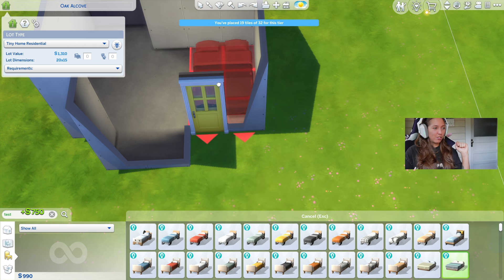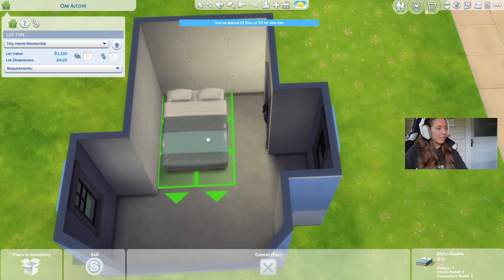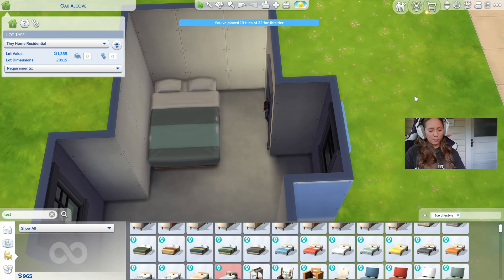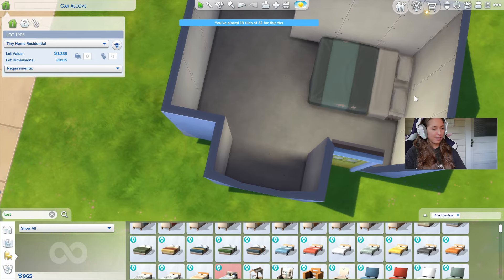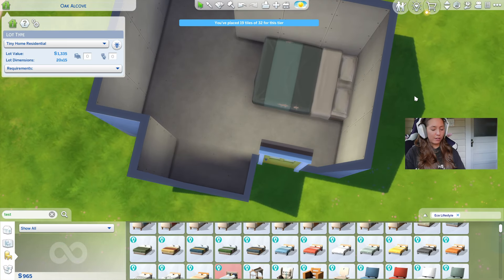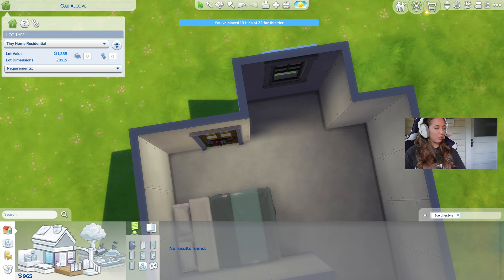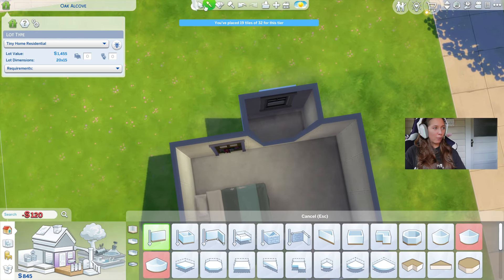We're going to have to use one of these cutesy little double beds. This little blue one's cute, we can scoot it into the wall. Hopefully that works good. I don't know about the shape of this house, but we're trying our best. We still need a bathroom — maybe we could do a solid bathroom over here.